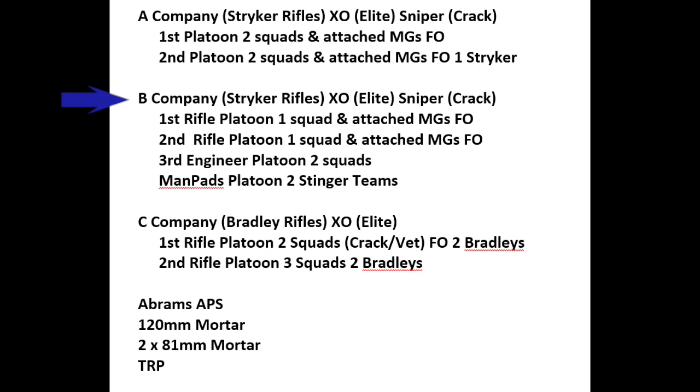B Company is also a Stryker rifle company with an elite XO team. I'm using these XO teams as Javelin teams, giving them Javelins pulled from the Strykers and Bradleys. I have another crack sniper team. Each of B Company's platoons only has one squad, plus attached MGs and a Forward Observer. I also have an engineering platoon with two squads and a MANPADS platoon with two Stinger teams, which I got expecting them to knock drones out of the sky — but that proved not to be the case, which was very painful.